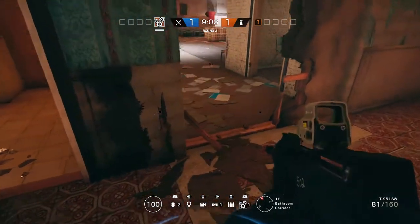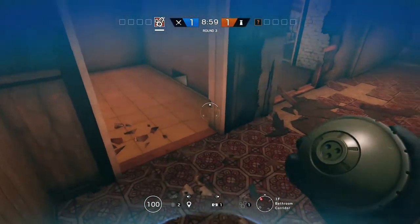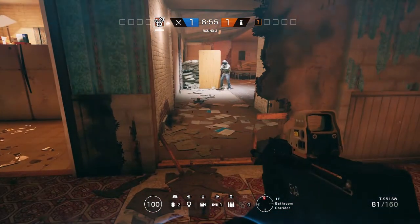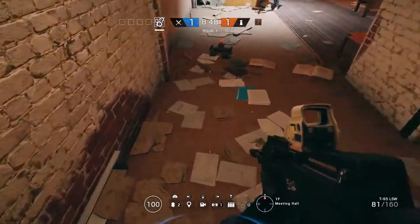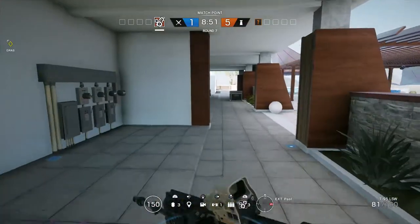Now we're going to show you how the Candela interacts with a Jaeger ADS device. The only things that counter the Candela are Jaeger's ADS, explosions, shockwire, or bullets. Because the Candela was in its sealed form as one unit, the ADS device only had to fire once to destroy it.